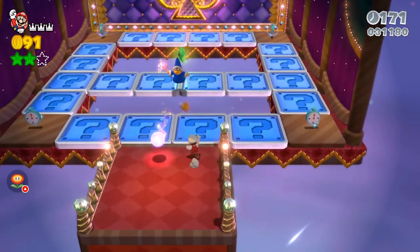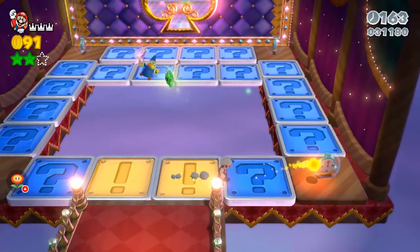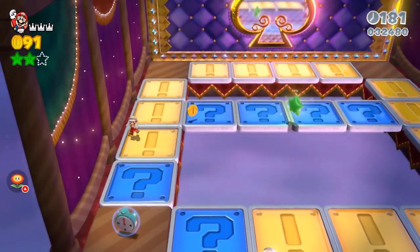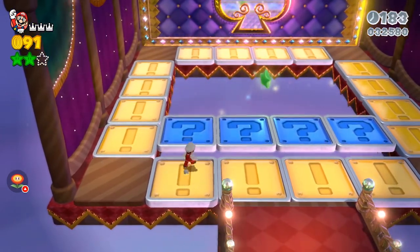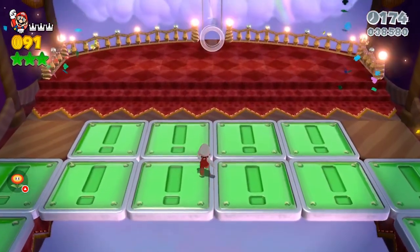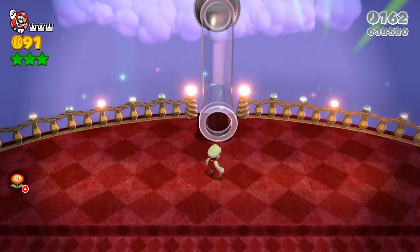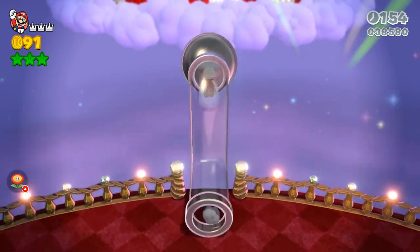Up here there's a wizard — definitely want the fire flower; it's the best way to take them out. As you can see there are more question mark blocks down here, let me collect all of these. Fire flower is definitely the easiest way to knock them out. They do give you multiple opportunities to get the fire flower throughout the level — the red coins are the easiest way, and they also give it to you inside of the cube if you hit the question mark inside.